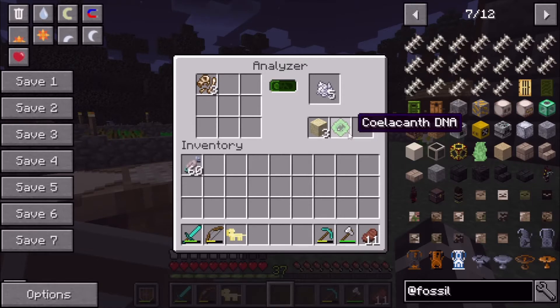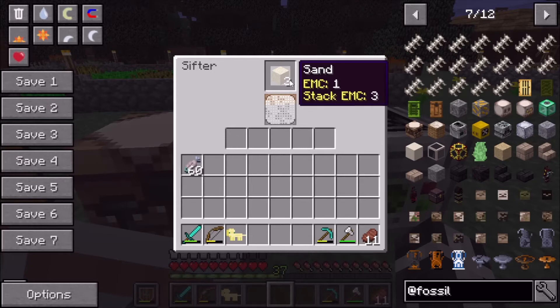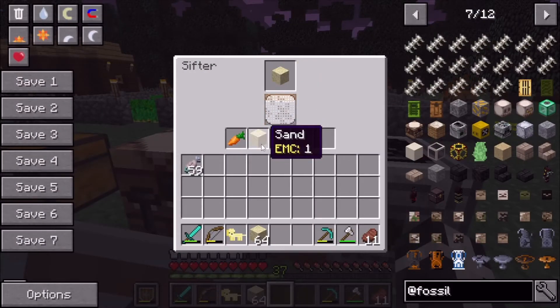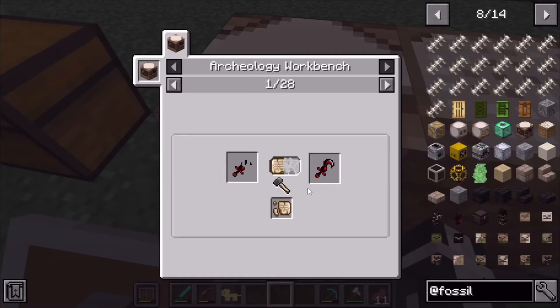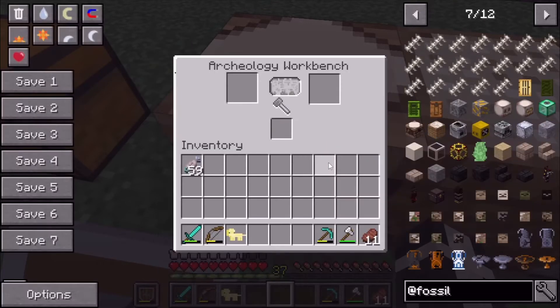So we got fish DNA from the analyzer. The sifter — I was pretty sure you use sand in it. If you put sand in here, I think this is where you can get armor, weapons, and apparently even a carrot. Let's put in a stack of sand. We got sand again, but that's okay. This other station, I think, is how you repair broken weapons — if you put a relic scrap in with a broken ancient sword, it will repair it.